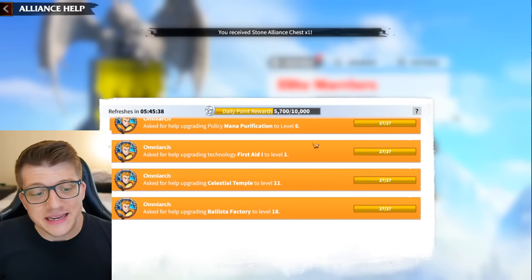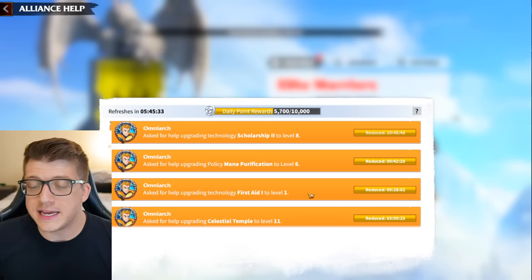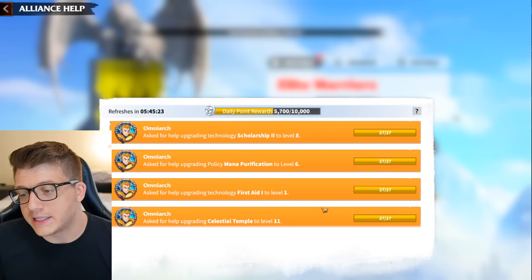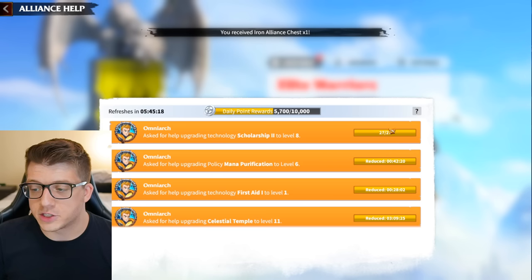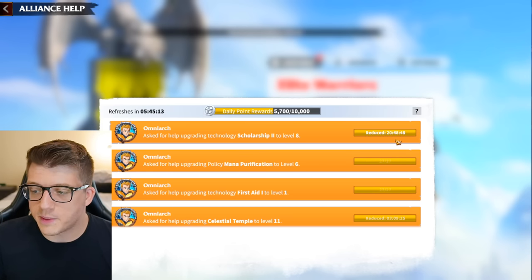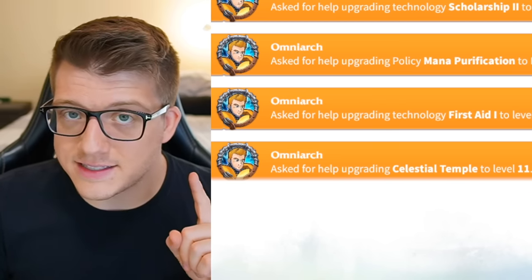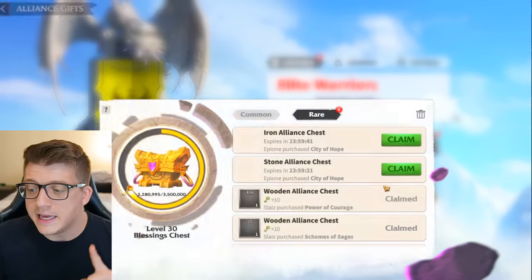Being in an alliance is also going to speed up your upgrades without you having to do anything. When you join an alliance and go to upgrade a building or research, you can ask your alliance for help by tapping a button. Other alliance members who are online can tap the help button, reducing upgrade time. For example, one purification was reduced by 42 minutes and one scholarship was reduced by almost 21 hours — 21 hours of free time savings just from being in an active alliance.